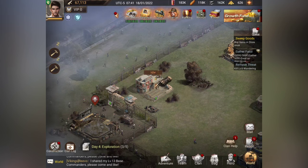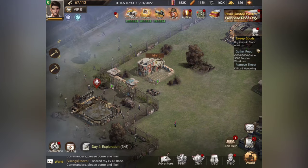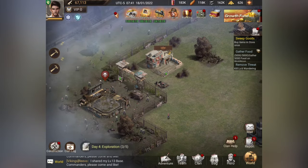Right now I'm at VIP zero and I have a second builder, but I'm spending 50 gold each time for it. If you want to make it permanent, you have to hit VIP three. It's not going to let me hit VIP three right now.